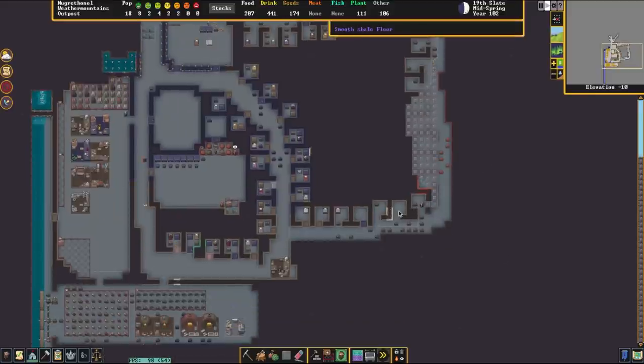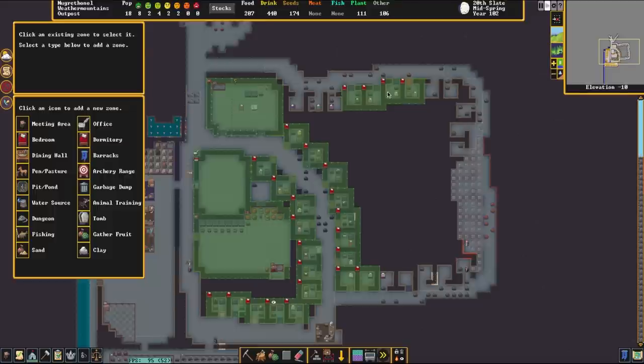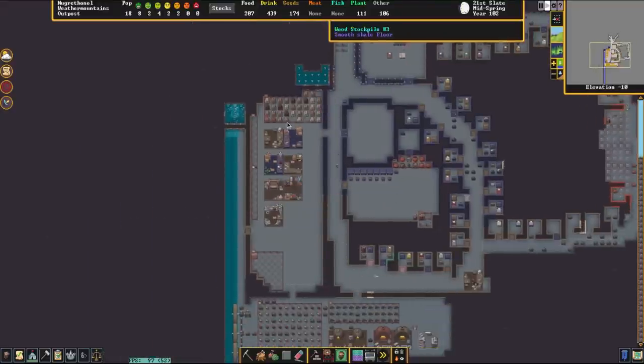I also want to finish up the last of these bedrooms as we're hoping for some migrants this season. We do have more beds that need to get placed and more spots to set up. If I hit the zone button we can see that all of these beds are currently set up and ready to go, with the exception of the few that haven't got doors yet. We are working on those one at a time slowly.